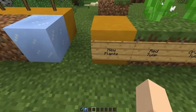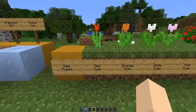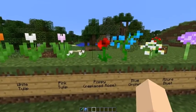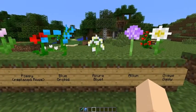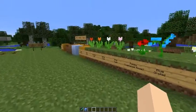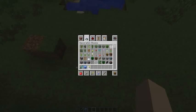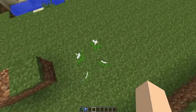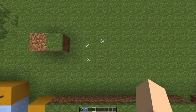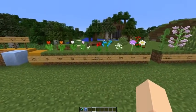There are a lot of new plants, which makes the terrain look really nice. We have red tulip, orange tulip, white tulip, pink tulip, poppy — these replace roses — blue orchid, azure bluet, allium, and oxeye daisy. Also, flowers now have little position variations so they're not exactly centered in the same spot every time, which looks great.